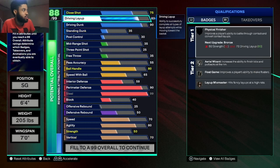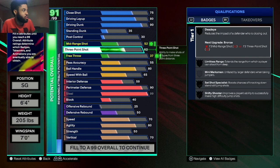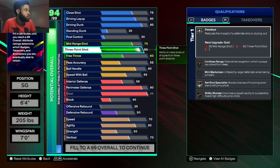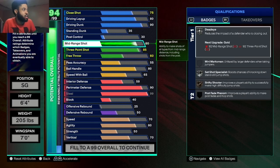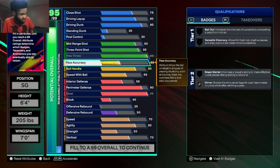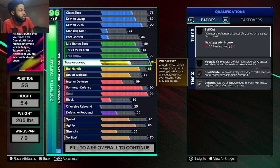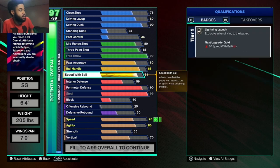Draw foul, put this at an 80. Three-point went to 85 — respect it. Mid-range at 80, respect that. Free throw, I put it all the way up just because you can with no penalty. Ball handle, I'll put this at 86 so I can get silver ankle breaker instead of bronze. Pass accuracy, put that at 80, and speed with ball at 80.